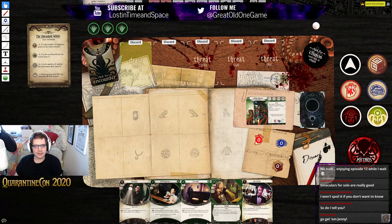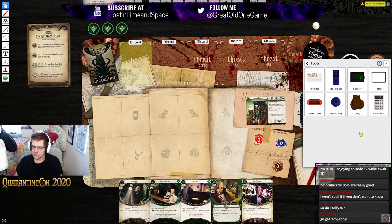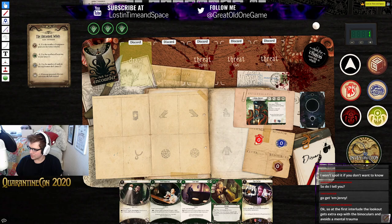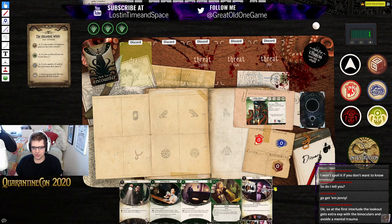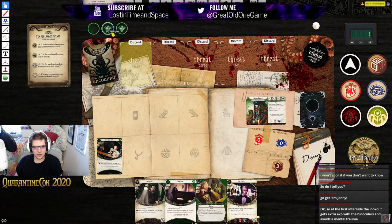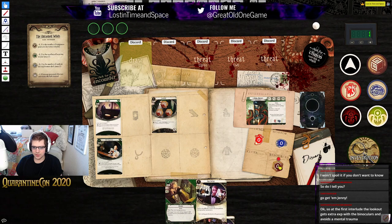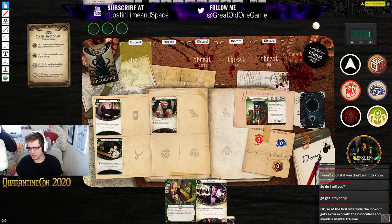I'm also going to quickly add a turn counter so we can keep track. Alright, so we're in turn one, investigation phase. We don't need this just yet — let's start with our five resources. Let's spend an action to play Well Connected, another action to play our Flashlight, and our last action to play Lone Wolf. Well that was productive! No enemies, and we'll move into upkeep — gain an additional resource and then draw a card.